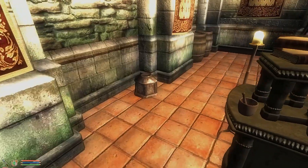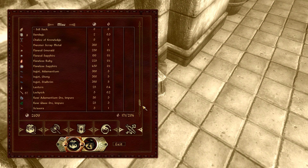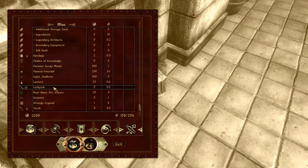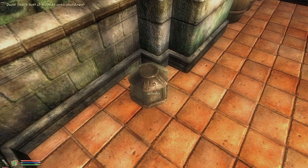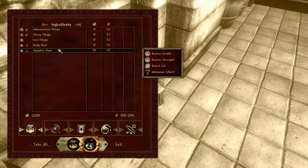Sometimes you can find them at blacksmiths, and you're more likely to find them at blacksmiths near mountain regions. This is how grinding works — you just need to find a grinder, put the stuff in, and you get your ingredients.